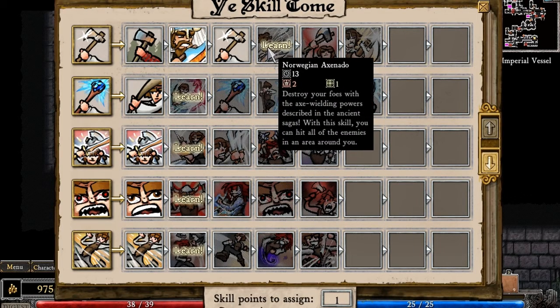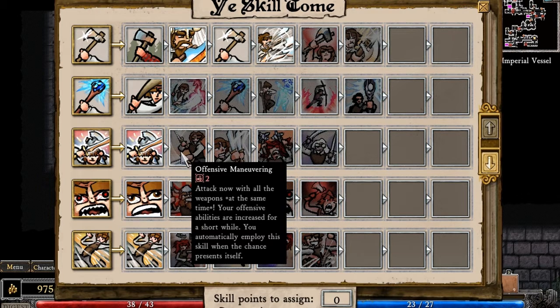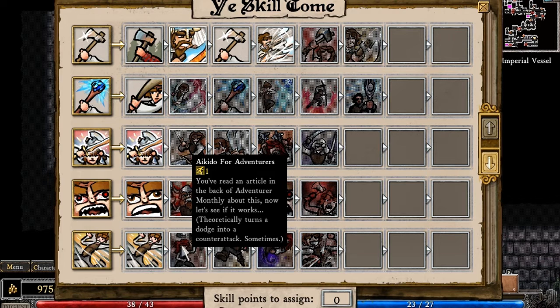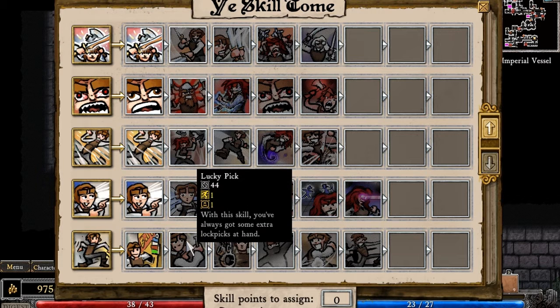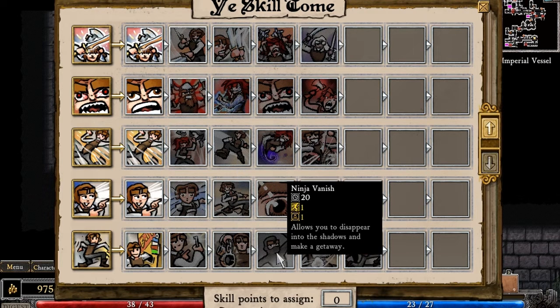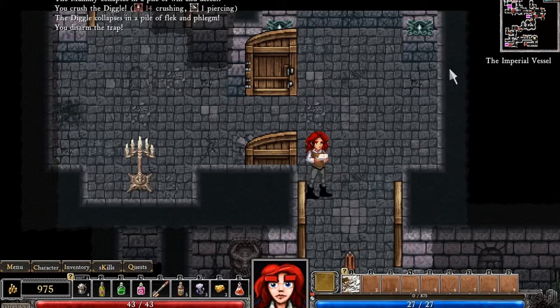Damn it. All right, Norwegian axe — I already learned that. Attack now with all weapons at the same time; your offensive abilities are increased for a short while and you automatically employ the skill. When you defend, there's a chance to become really angry, which also increases attack abilities. You've read an article — it theoretically turns a dodge into a counter-attack sometimes. I'm gonna put this on Highly Aware next so I can see traps better — that'll be my next thing.